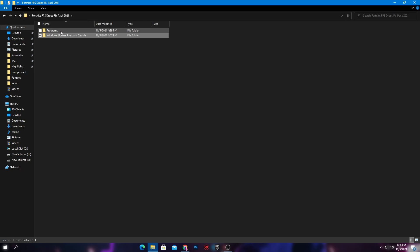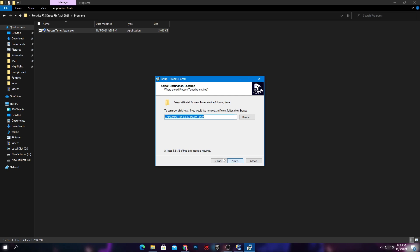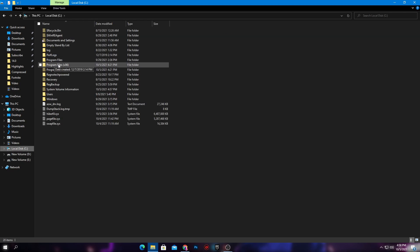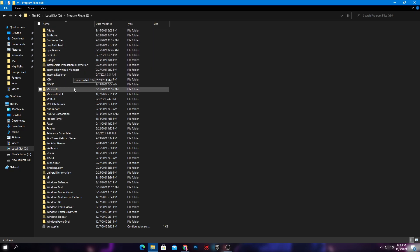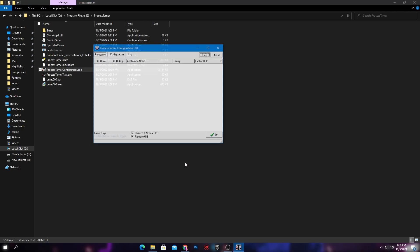Once you're done with installation, go back into the main directory of the folder. Next, open the Programs folder — here is our program which is the Process Timer Setup. Simply install the software on your PC: right-click, open, click Yes, OK, Install, Next, Next, and Install. After installing, go into the C drive, then Program Files (x86), find the Process Timer folder by pressing P on your keyboard, and open it.